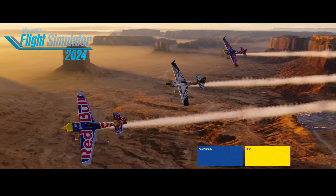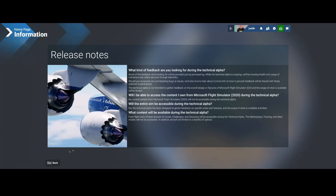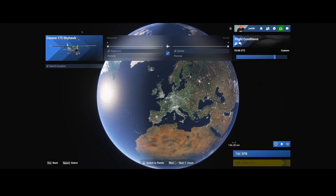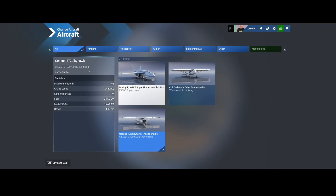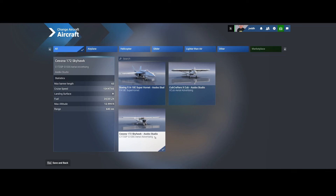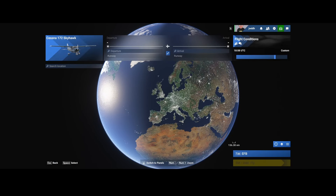That brings me to the second topic: you will be amazed how fast a flight loads. In free flight, we only have access to three aircraft in this technical alpha — the Boeing F-18 Hornet, the Cupcraft X-Cup, and the Cessna 172 Skyhawk. I'll select this one. As you can see, they also changed the marketplace, but we'll go into that a little further in this video.